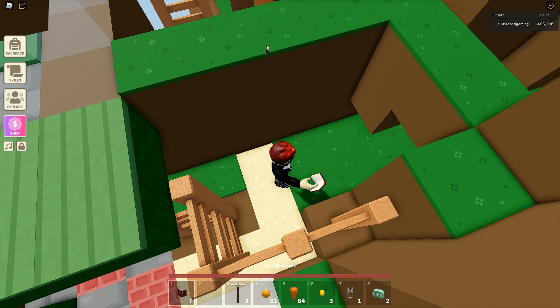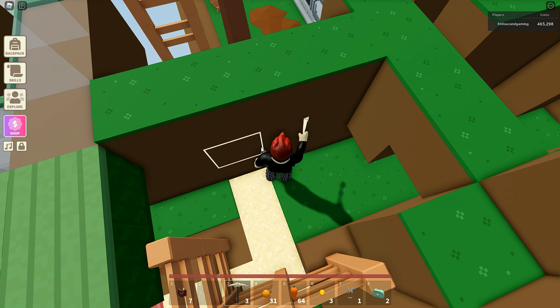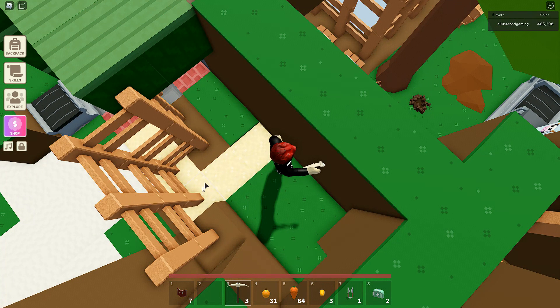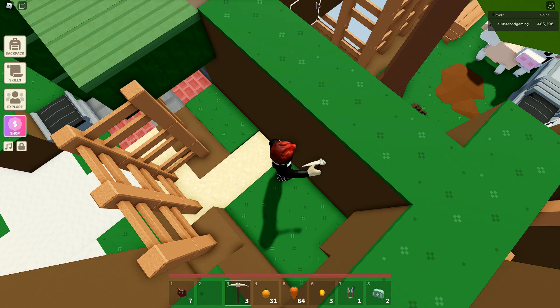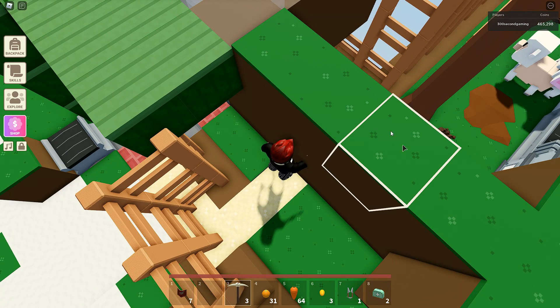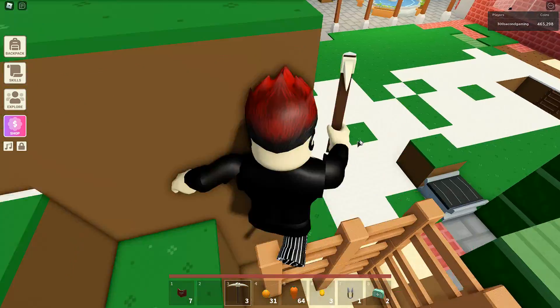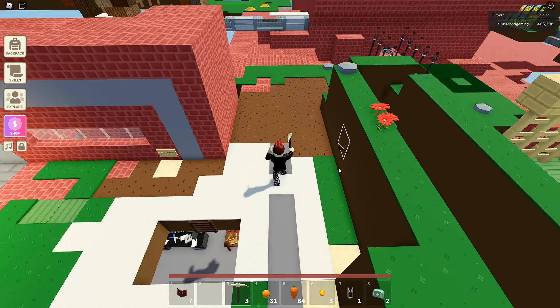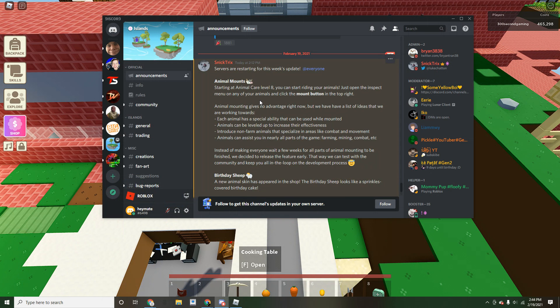What I'm gonna do is put a door here that only people with build access can open, so people don't come around and let my animals loose. Then there's gonna be a second door just in case. So I would mount whatever animal I want to ride, go through the first door, close that, go out the other one, then before I get off I would bring it back into the enclosure.